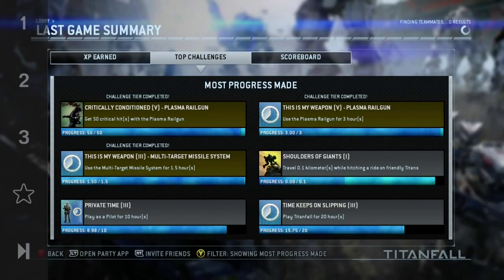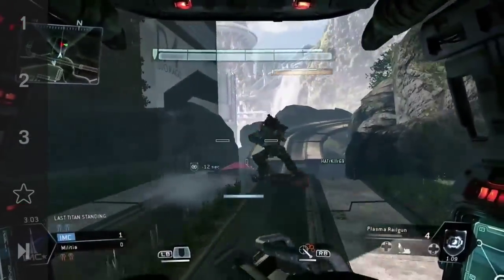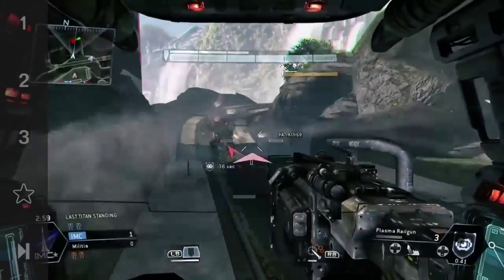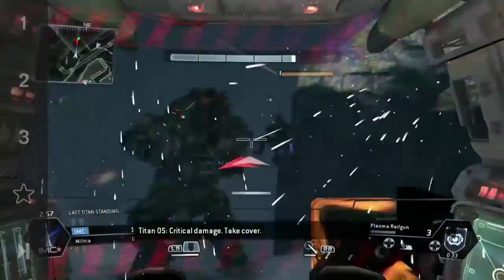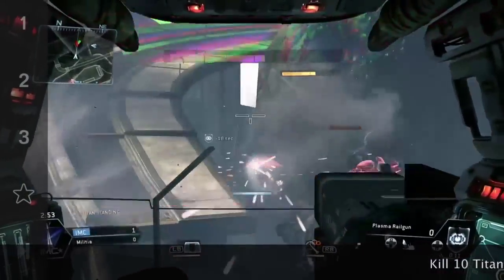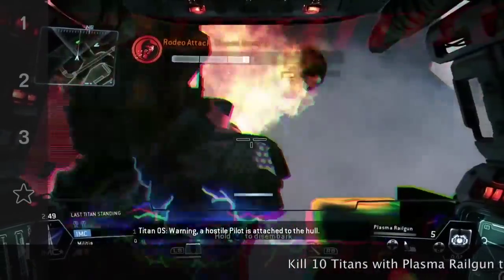What's up guys, this is Bay925 and I'm going to show you how to do Critical Condition with the plasma railgun — this is where you have to get 50 critical hits. First off, when you start out with this gun you have to get the mod called Instant Shot, and the way you do that is you have to kill 10 titans to unlock it.